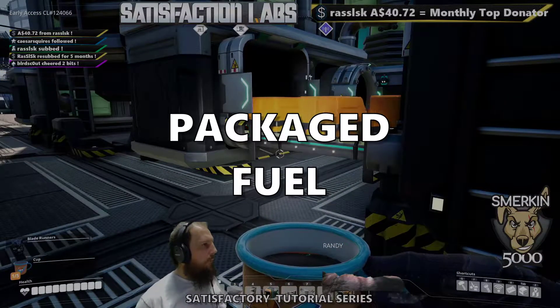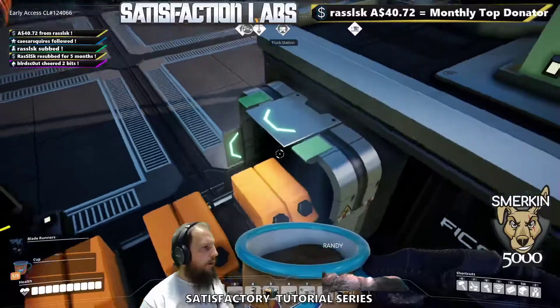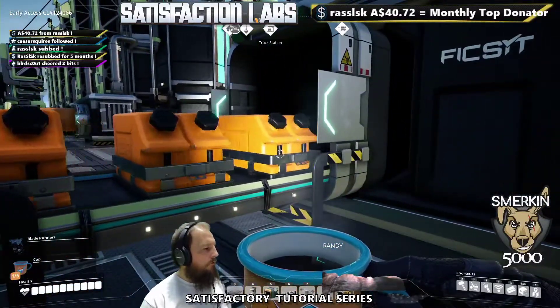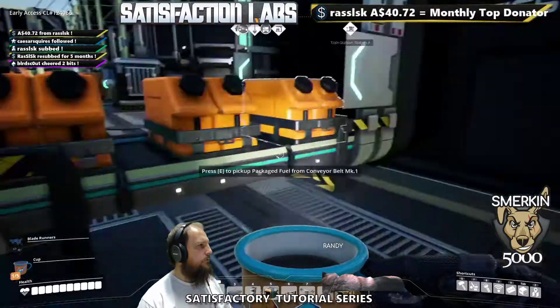Here we are, we are making some packaged fuel. This is required for the jetpack and other purposes, but right now I just want it for the jetpack. This requires fuel and empty canisters.